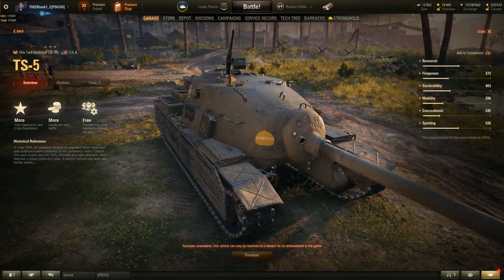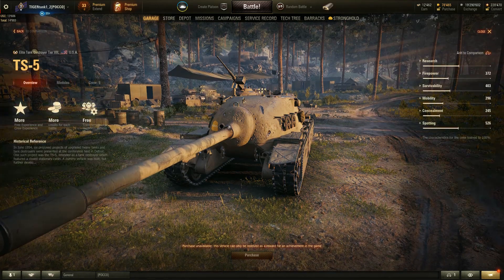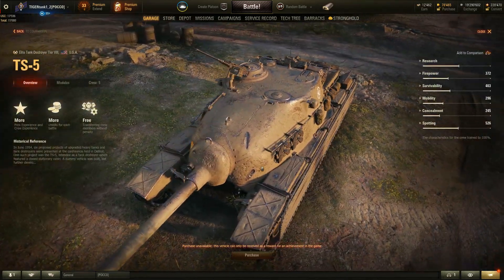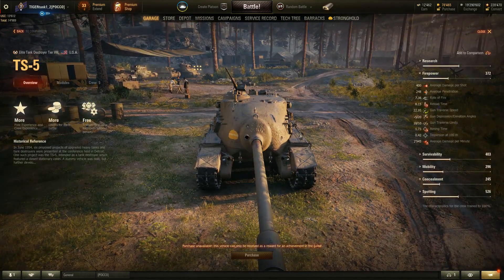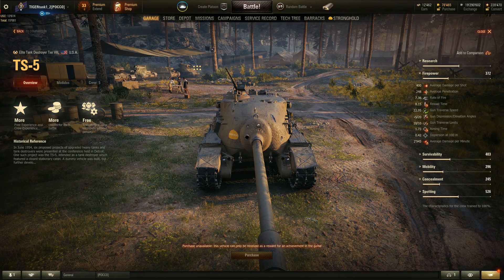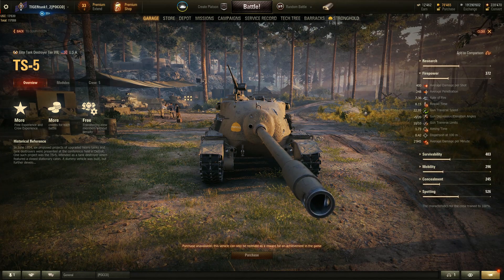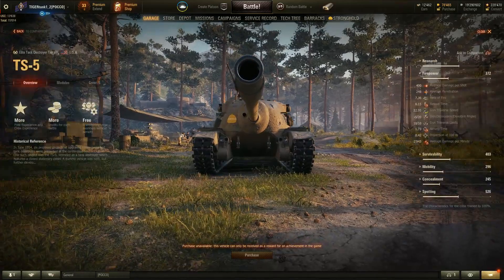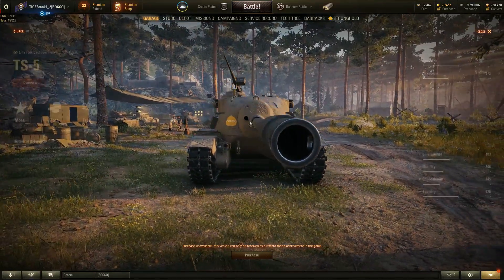The TS-5 is basically a T28 that's a bit higher up. It looks like it was supposed to be the very early variant of the T110E3. It has a very interesting shape — it looks like an oval or an egg from the front, and I think it's one of the ugliest tanks I've ever seen. On the other side, you're going to get a 120mm gun — a tier 10 gun — which has a pretty good rate of fire. Out-trading this vehicle if it's in front of you is going to be quite difficult at tier 8. The DPM is almost 3,000, which is pretty good, though accuracy and gun depression at five degrees aren't the best.